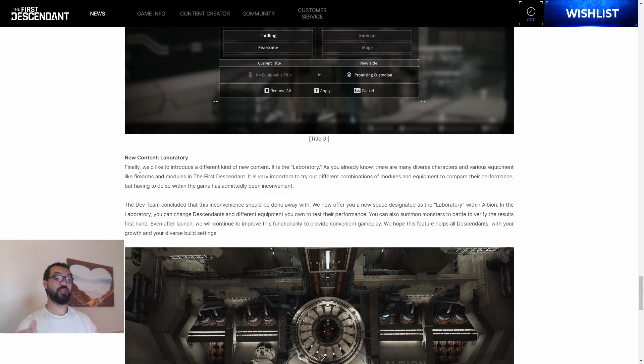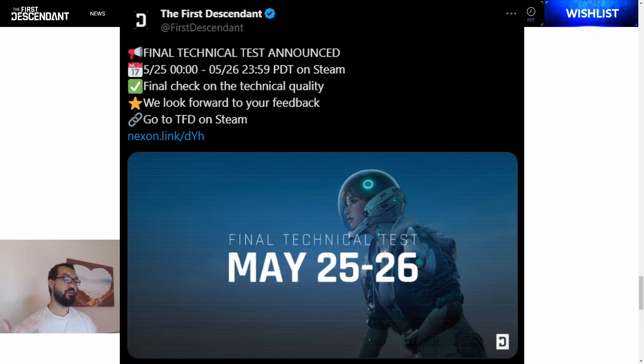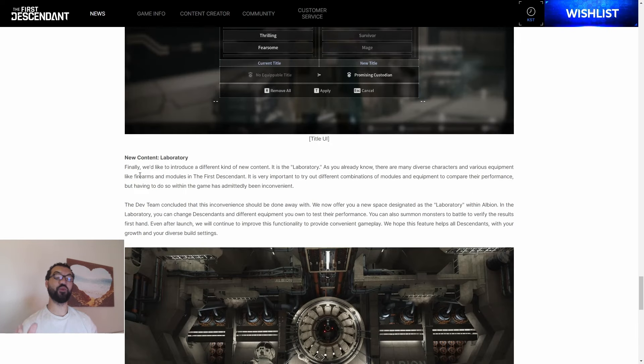Guys and girls, that is it — some interesting stuff coming to the game. The final, final beta is upon us. It's going to be only on PC because it's only a two-day beta, but it's also going to be an open beta, so all you have to do is request access on Steam during the weekend of May. I'll put up the picture one more time with the date and time the beta will go live. It's going to be a free-to-play game, cross-play between console, PlayStation 5, Xbox X and S, and PC in the summer of 2024. Stay tuned for more videos on First Descendant when the game goes live — take care everybody, peace.